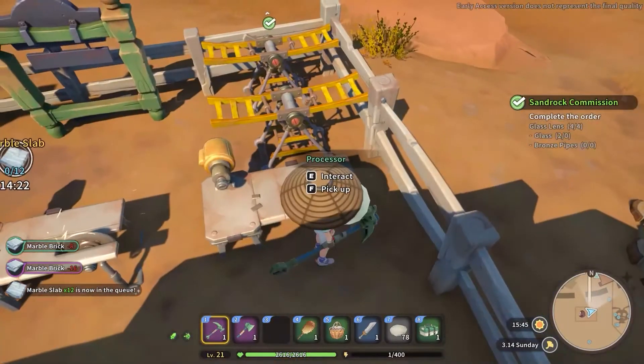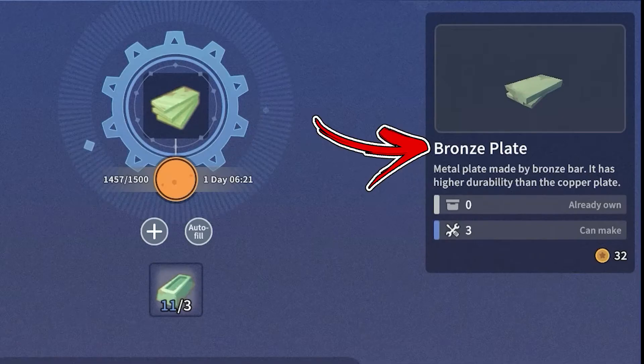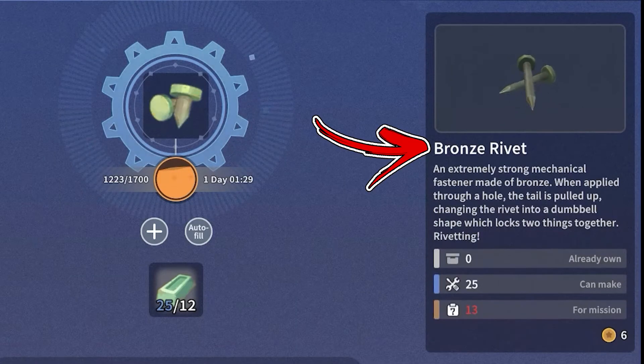Most importantly, you will need them in order to produce more advanced refining materials like the bronze plate, bronze stick, bronze pipes, bronze rivet and so on.